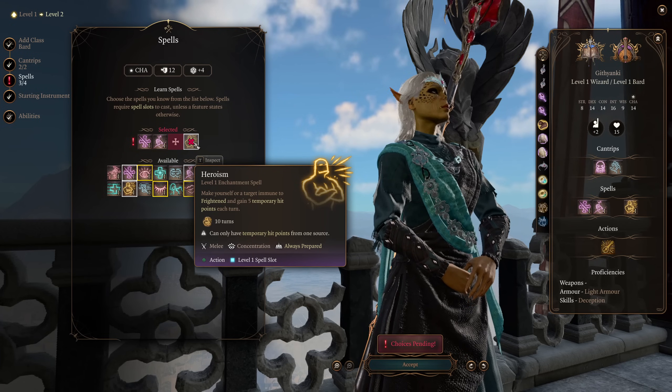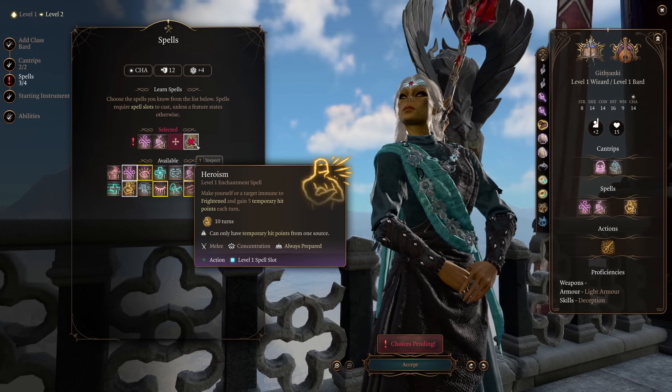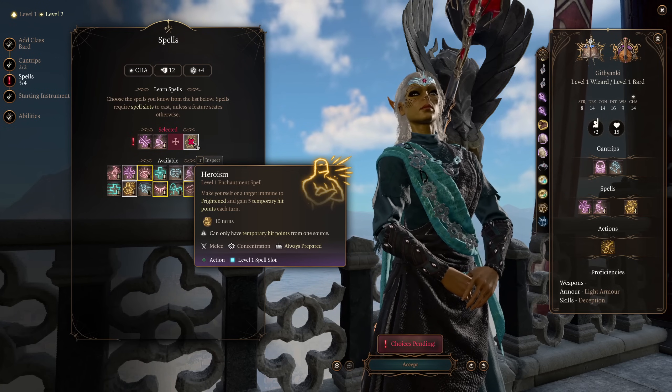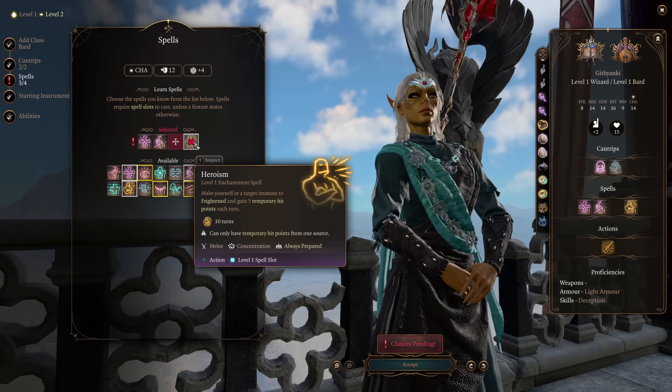Our first enchantment spell is going to be Heroism, allowing you to spend your concentration to make it so that yourself or a target you choose cannot be frightened and gains five temporary hit points each turn. It's an enchantment spell, which means it will synergize with our later features.